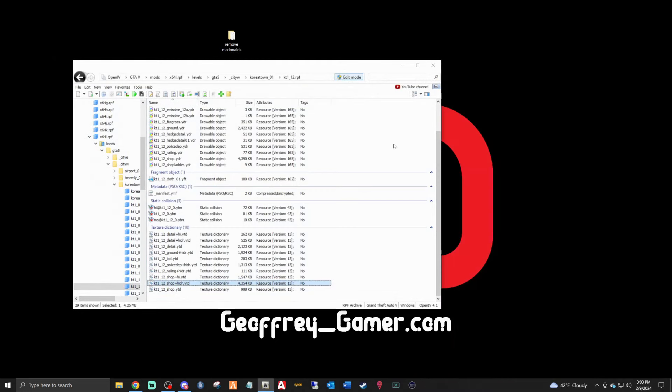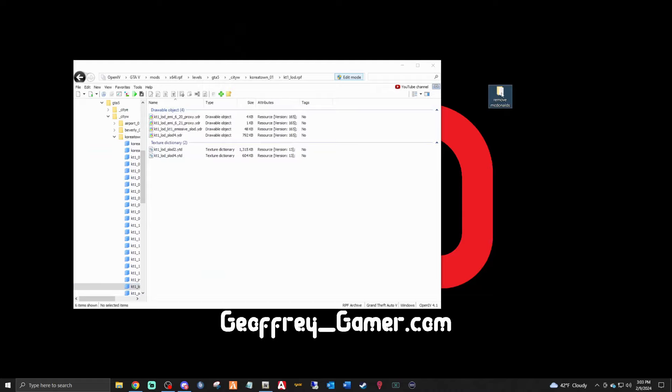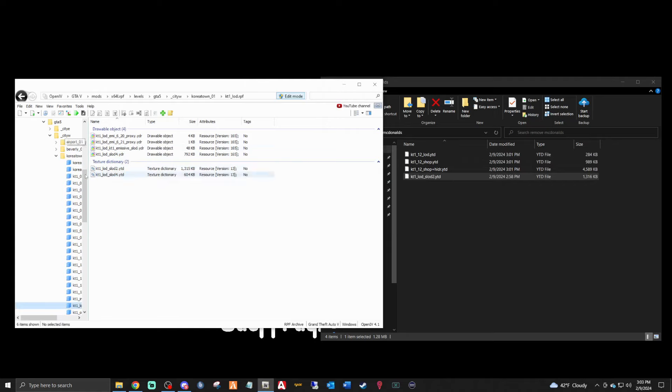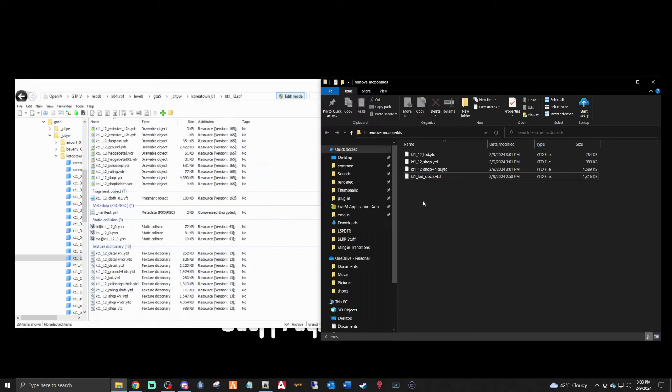We are done with WinRAR and done with the instructions. If you want to completely remove the mod: go to Favorites, click McDonald's kt1 lod, open your Remove McDonald's folder, take the kt1 lod file, drag and drop it in — that resets it back to default. Then go to Favorites, click McDonald's 2 or kt1_underscore_12, and drag those three underscore_12 files in and drop them. McDonald's will be completely removed from your game.